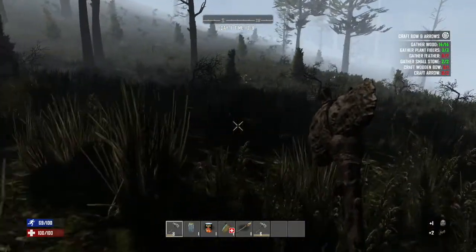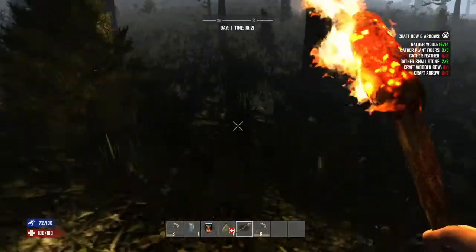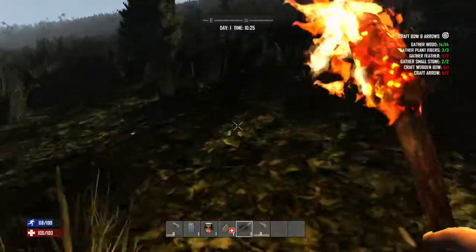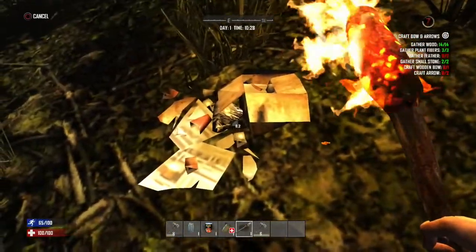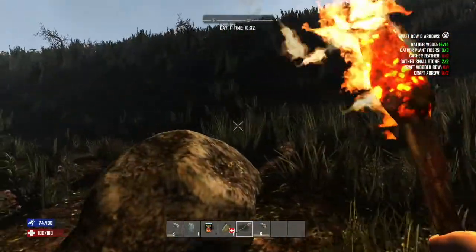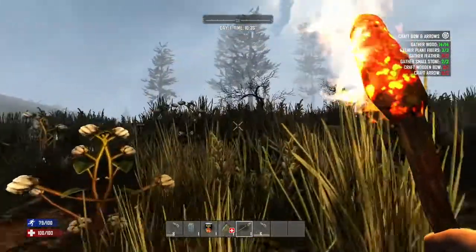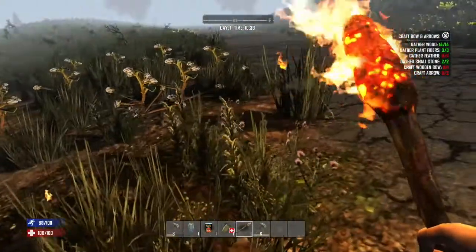I need some feathers — where are the feathers? Too much grass, too much shadow, I can't see. I don't know if they've reduced the amount of nests. Some old trash — nothing in the trash, seriously. Come on, I'm just not seeing any. This sucks. Let's get on some high ground. Oh, we've got a road — nice, it might be a bit easier to spot feathers near a road.